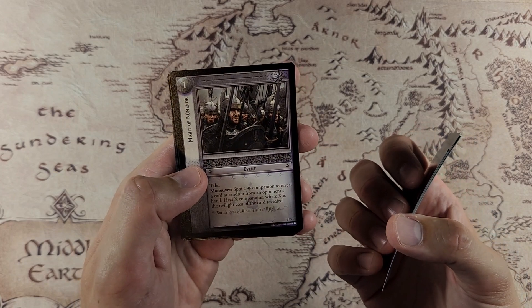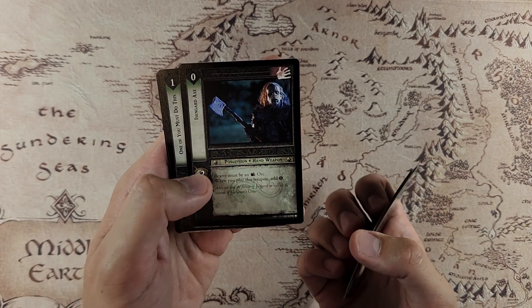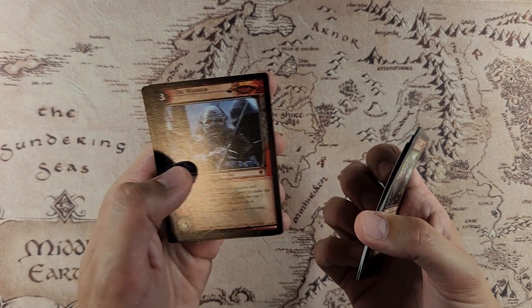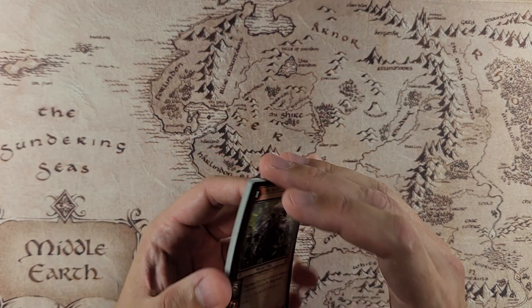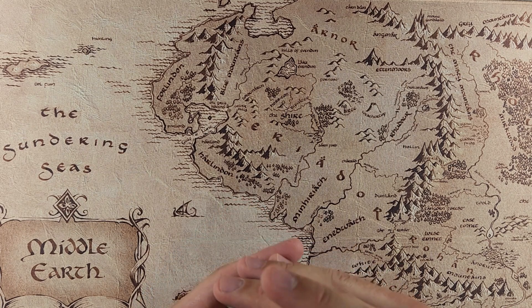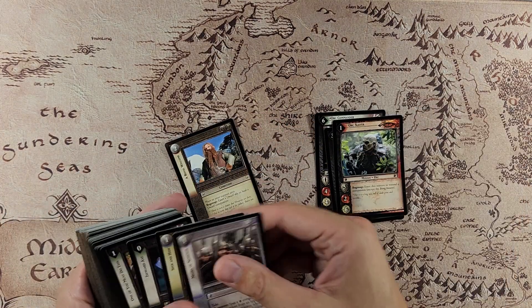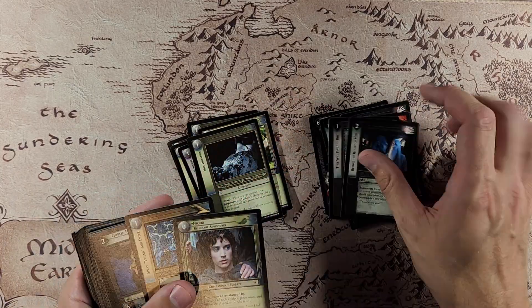Might of Numenor — that might actually be decent for healing. Isengard Axe, that goes with our guys too. And that's kind of the end there guys. Very nice pool overall. The huge pulls — Bounders, Hobbit Sword, those ones like that. So let's just kind of get this all laid out, sort between Shadow and Free Peoples, and I'll put together a deck for you guys really quick.